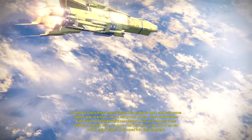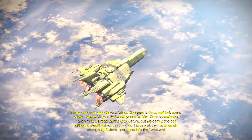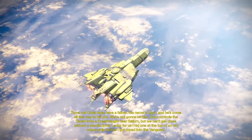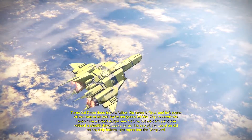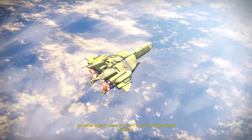Turns out Crota does have a father. His name is Oryx, and he's come all this way to kill you. We're not going to let him. Oryx controls the Taken from a Dreadnought near Saturn, but we can't get close without a stealth drive. Lucky for us, I hid one at the top of an old colony ship before I got roped into the Vanguard. How do you know it's still there? You better hope it's there — you won't survive the Dreadnought without it.